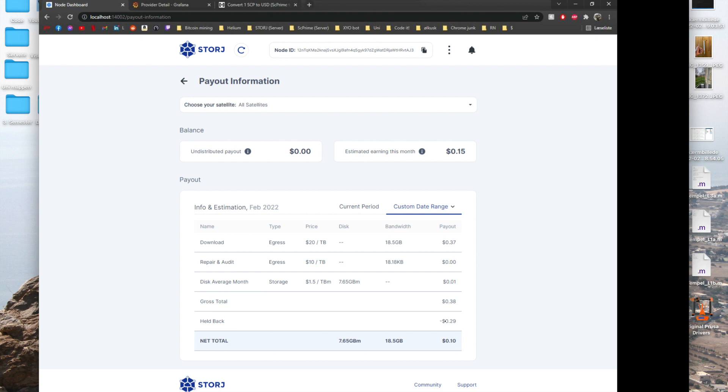That is because there is a holdback system. When you have reached a certain stage, you will actually get your held-back amount returned if you want to get out of the project. So if I were to leave tomorrow, I would get the full cut — that means the gross total. So the all-time gross total is 38 cents, versus almost 7 dollars for SC Prime.